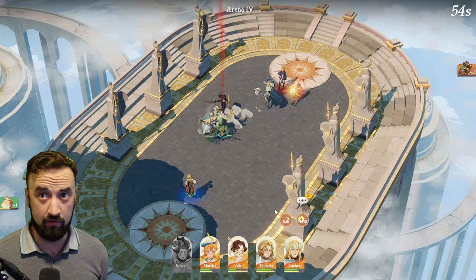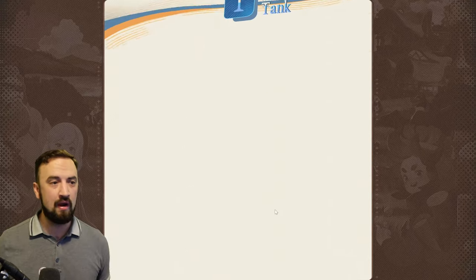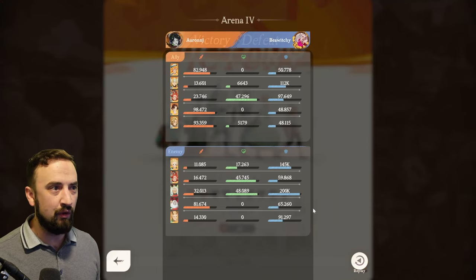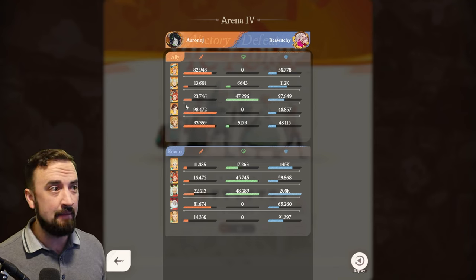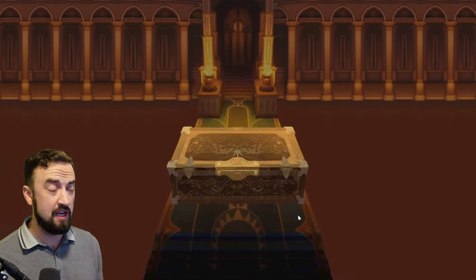Tamicia ran all over this map. She's super hard to kill and she does a ton of damage. My Vala was protected, Tamicia was running laps, and my DPS lived. If we look at my damage — this girl ain't just a tank. She did as much damage as my two carries. Rowan supported, I covered all my important people. GG.